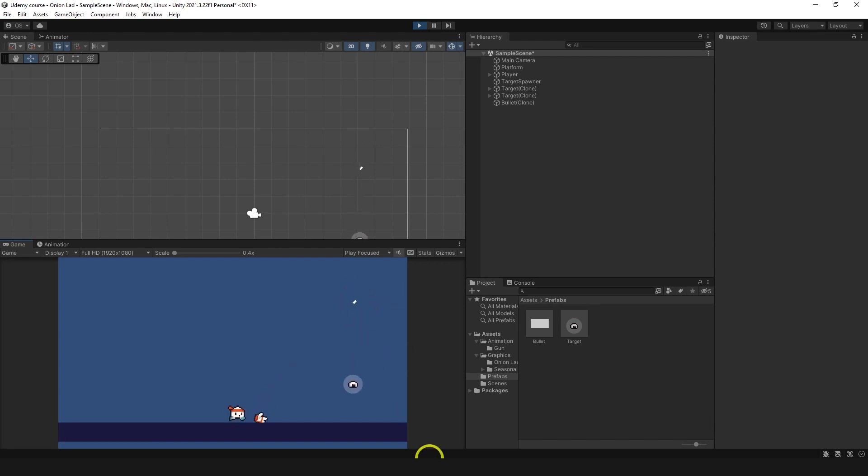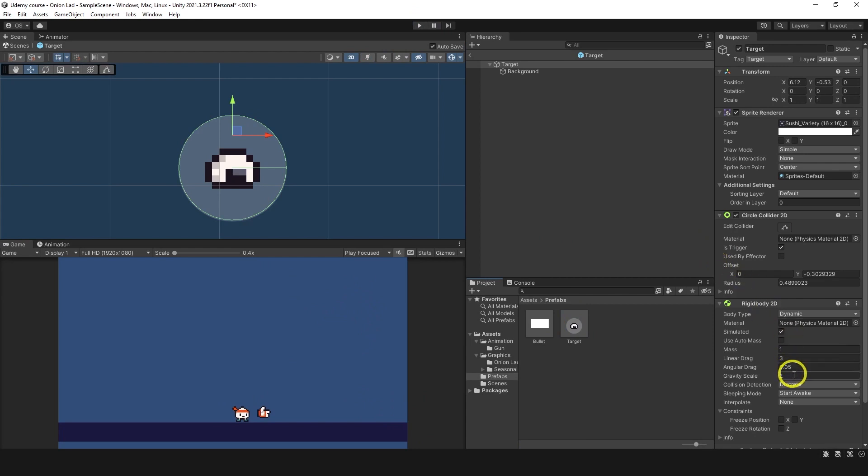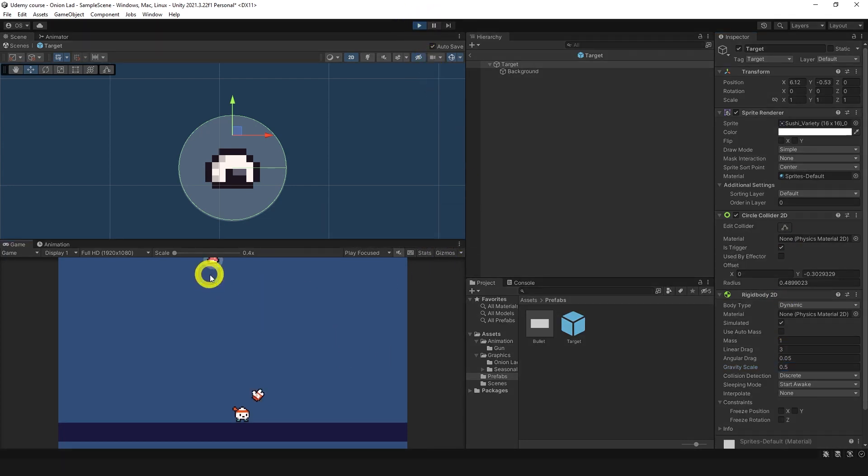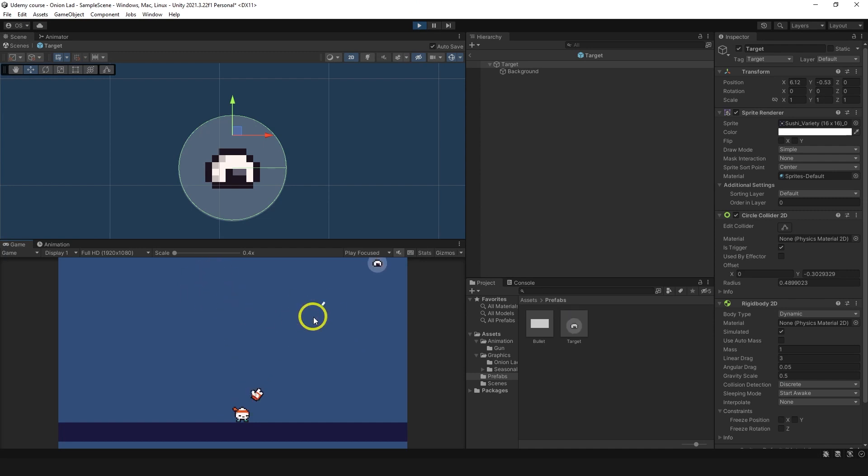They're falling but a bit too fast, so let's fix that. On the target's Rigidbody2D, set gravity scale to 0.5 and try again. Yeah, this is more acceptable. If you want, you can balance gravity scale and drag - totally up to you.